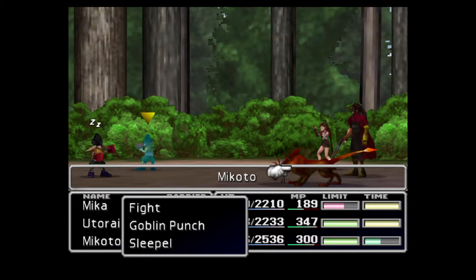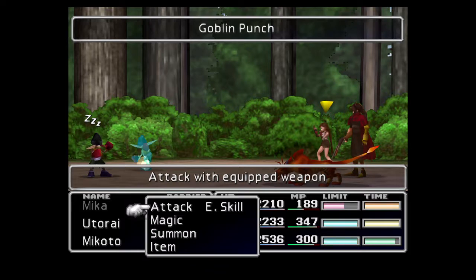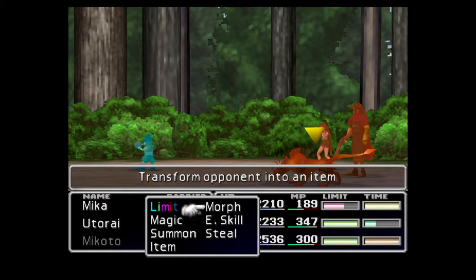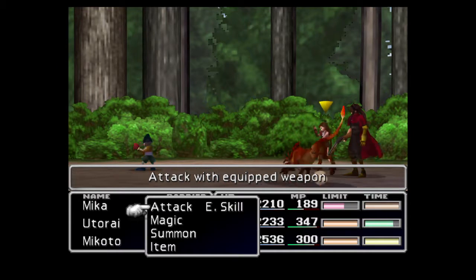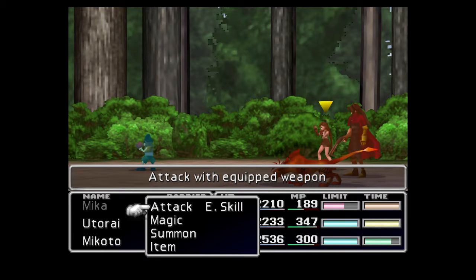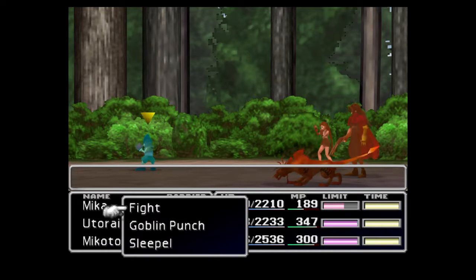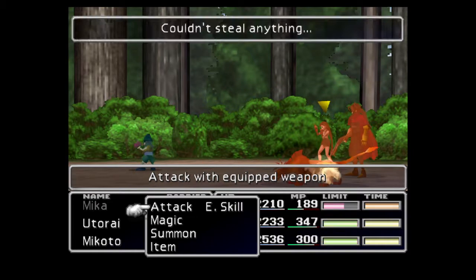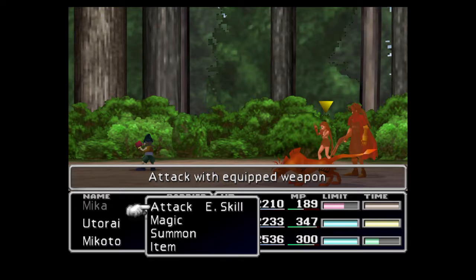I'm not sure what Goblin Punch actually does. When the Goblin and your character are the same level, it should do a lot more damage than it had been. But we got a Zeio Nut. I want at least two — I may have to come back for more eventually, but I'll do it off-screen.